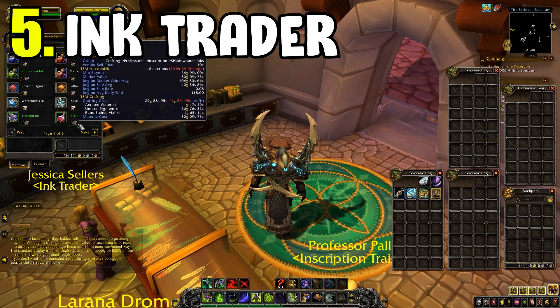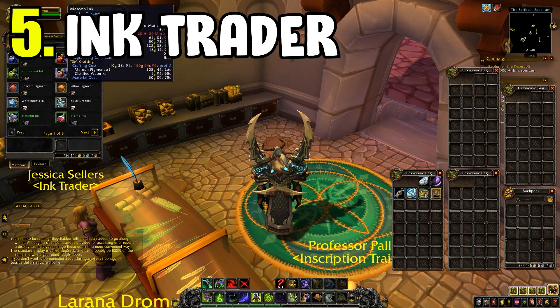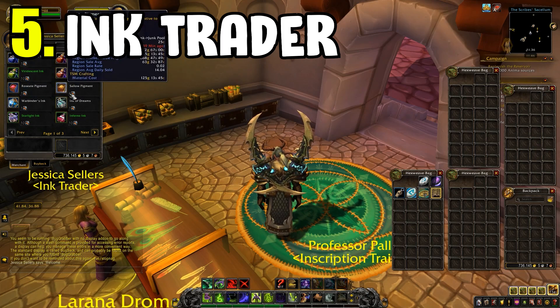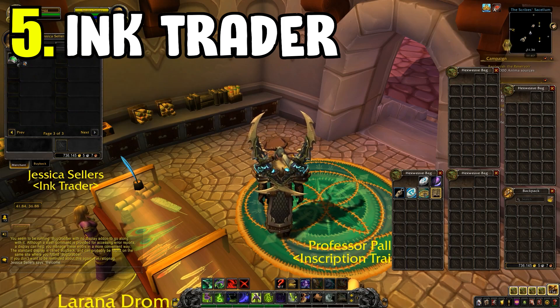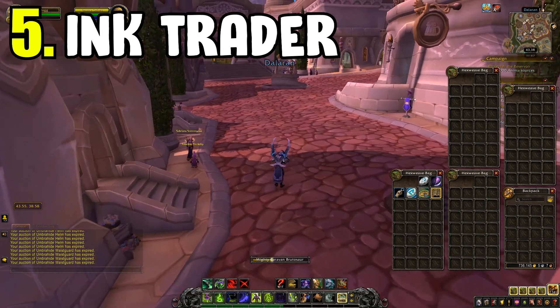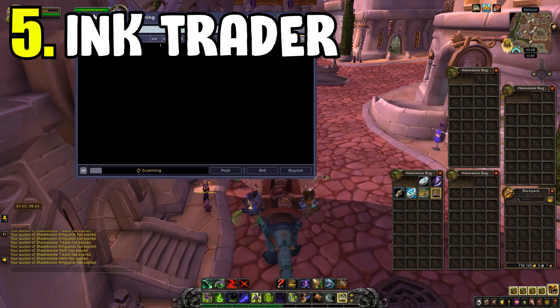I use the Ink Trader mainly to craft glyphs, but you can also just sell the inks directly after trading — that usually gets a high return. However, the sell rate on some inks is fairly low, so crafting glyphs, which sell faster than raw inks, is often the better move for a scribe. You can also use mass milling to produce inks at an even further reduced cost, bringing in more gold overall. I use this daily for my glyph crafting.